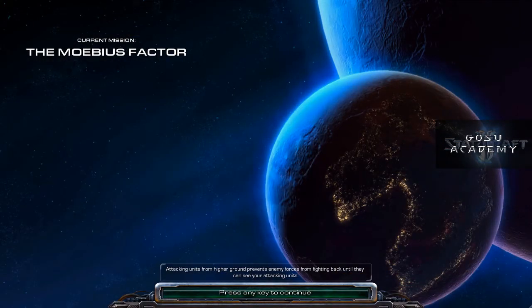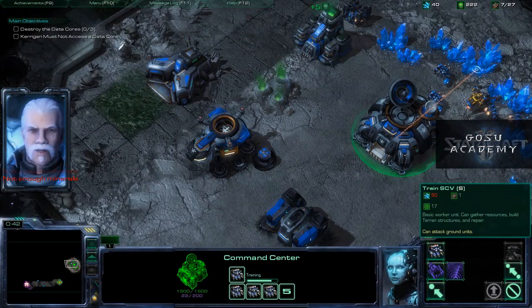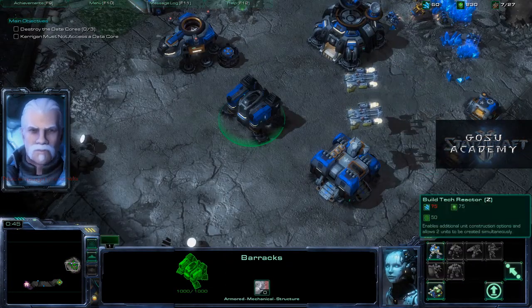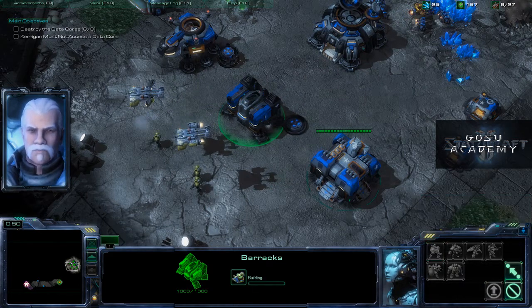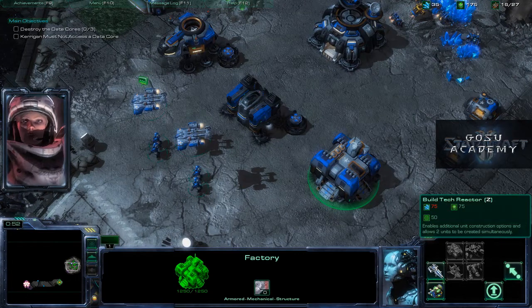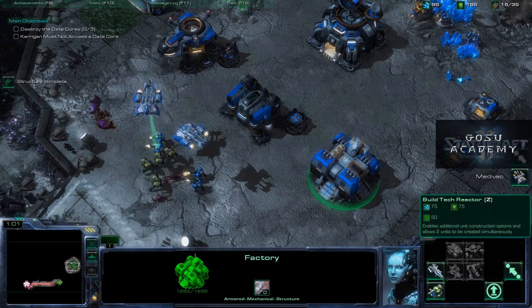Bonus objectives are destroying a Brutalisk and rescuing some survivors. Achievements involve completing the objectives, getting all the survivors on normal, and finishing on hard before Kerrigan destroys six abandoned structures. For that last one, it's helpful to have researched the Hercules transport. I'm giving you control of our medivacs — you can use them to transport your men around the city and avoid most of the Zerg. That'll be crucial for hitting the first data core. On the mini-map you can see Kerrigan flashing — she's headed toward that first data core.